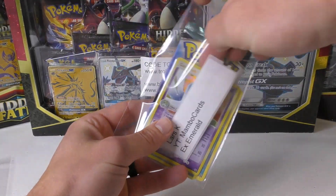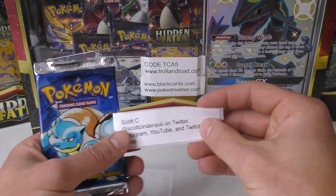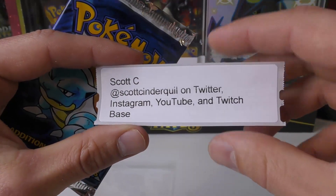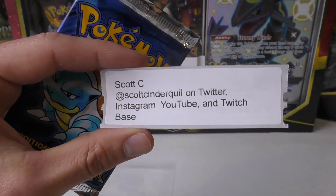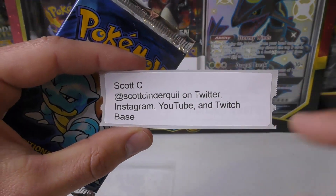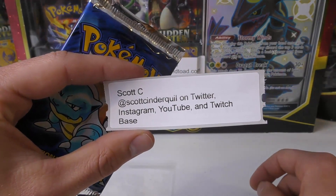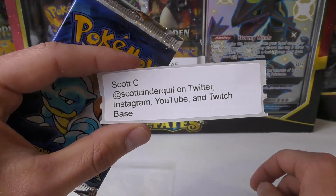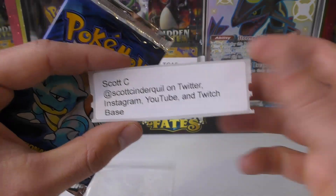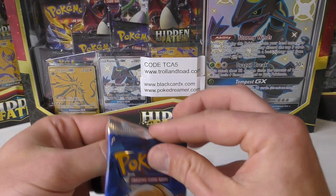It's gonna be hard to top that one, but we do have a Base Set pack. This is for Scott C, and he wrote 'at Scott Cinderquill' - like Cyndaquil, that's pretty cool. He says that's for his Twitter, Instagram, YouTube and Twitch. I haven't looked this guy up yet, but if he has all that he's probably got something going on, because I don't even have a Twitter or a Twitch. Hats off to you for having all of those. Here's our unweighed Base Set pack for Scott.